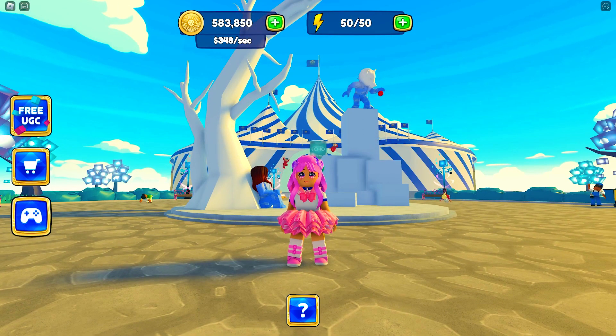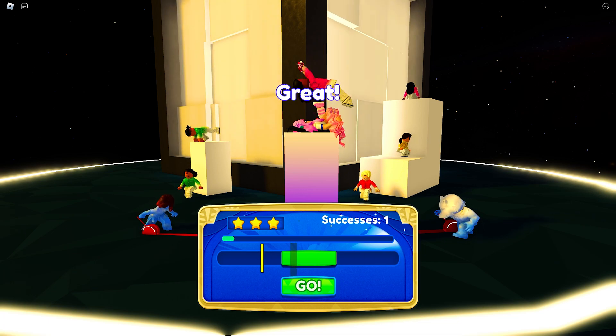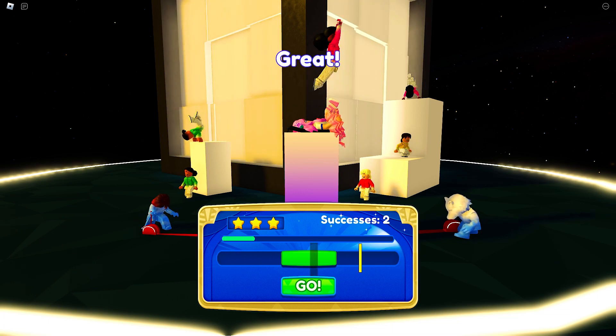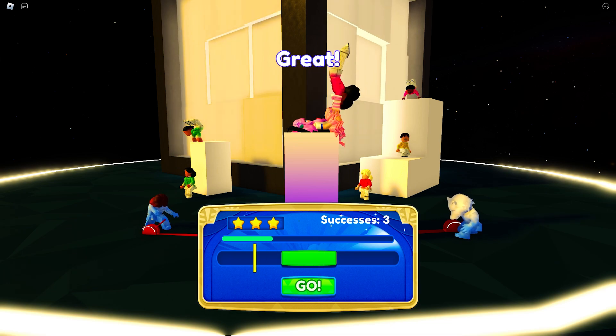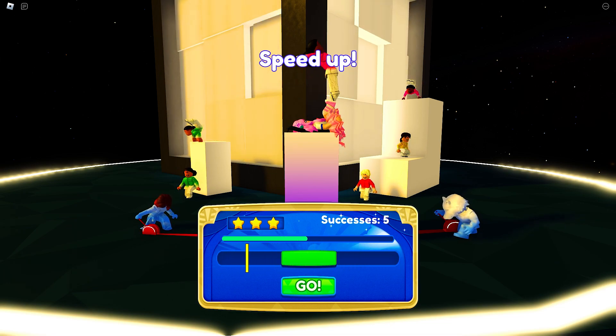To purchase this, you have to complete your tycoon up to this point. The goal of this game is to click the go button when the yellow line passes it. Do this until you get a score of 25 successes. You can check your progress by looking at the indicator right here.